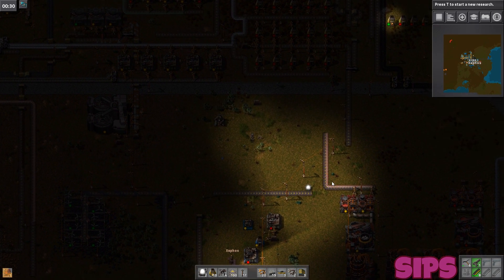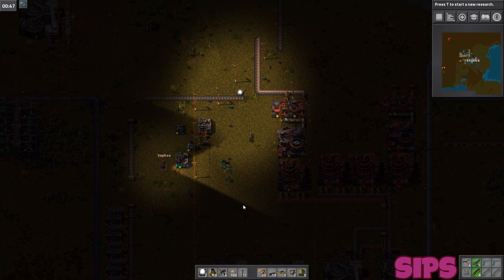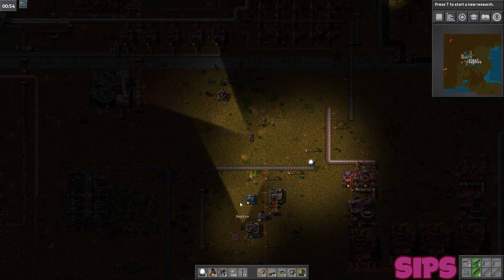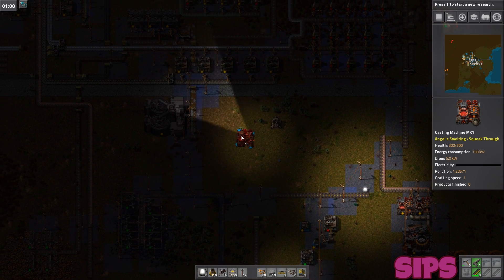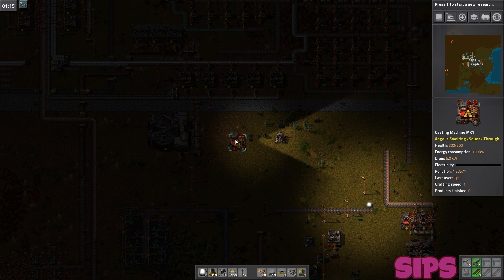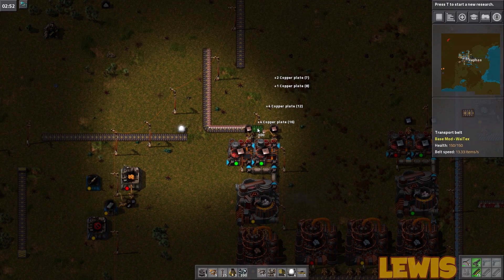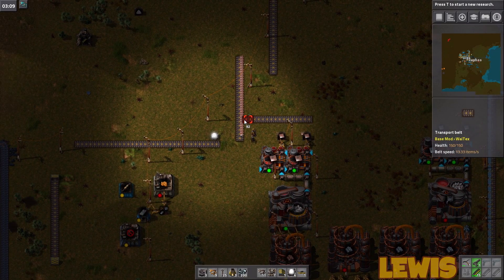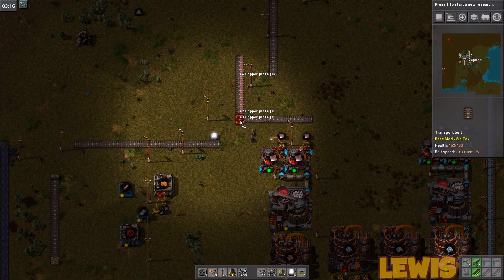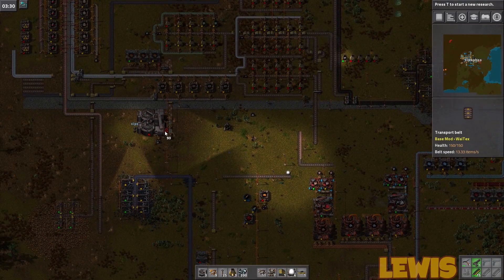What can you do? Let's disassemble some burner mining drills — I can put my burner mining drills in here and disassemble them. What's using copper anyway? Science. And whatever else we're making — not much probably, like the wires and stuff like that.